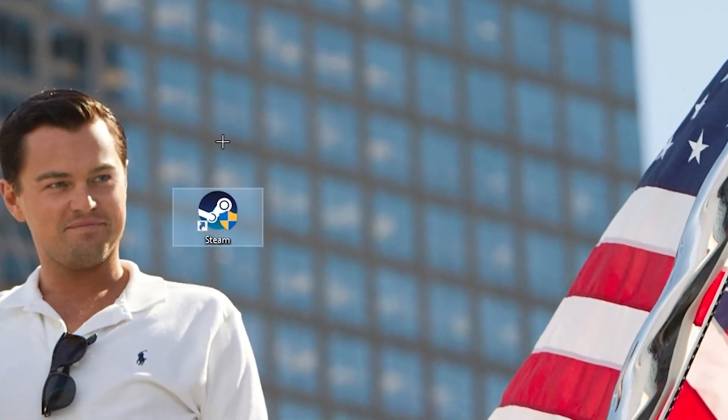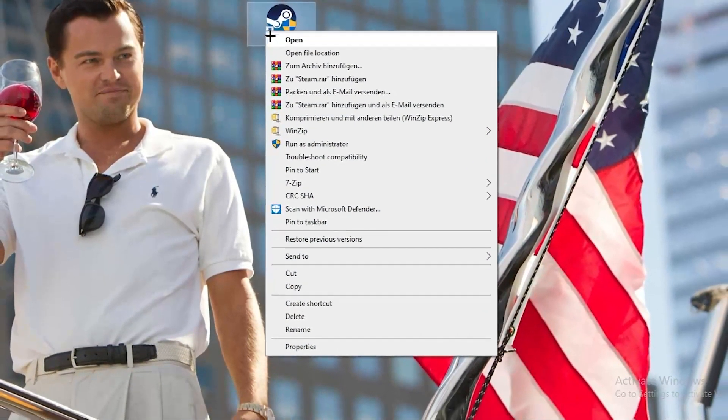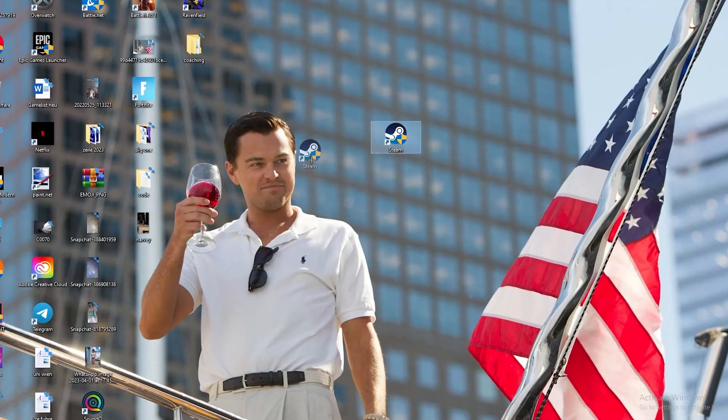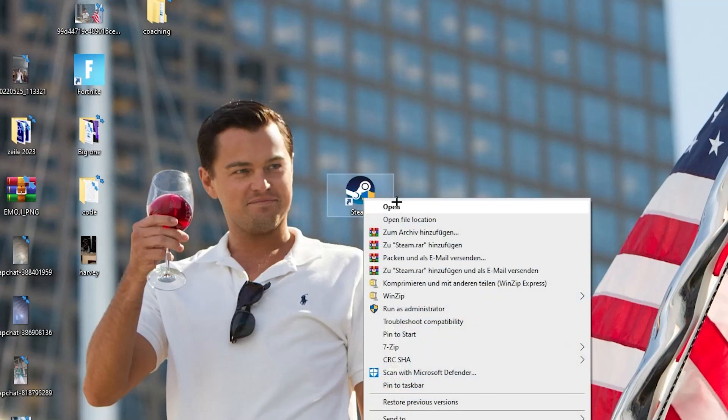Drag it onto the middle of your desktop, right-click it, and click 'Run as administrator'. This will cause your launcher to pop up and start. Launch your game through the launcher — this will probably fix your issue. If it doesn't work, take the launcher shortcut again, right-click it, and go down to 'Properties'.